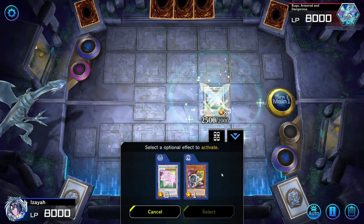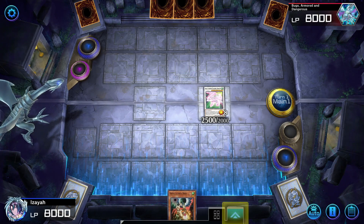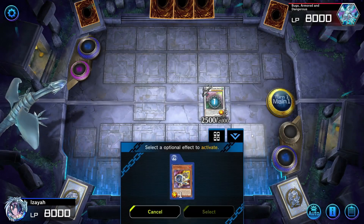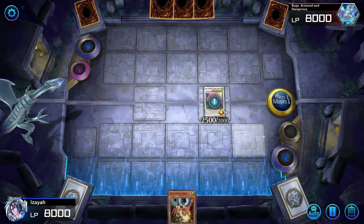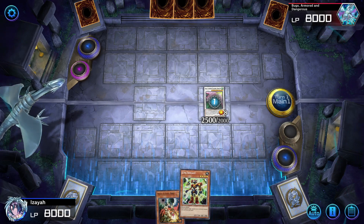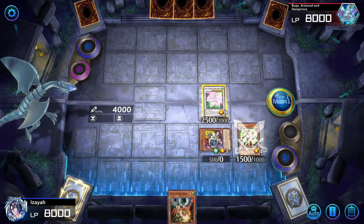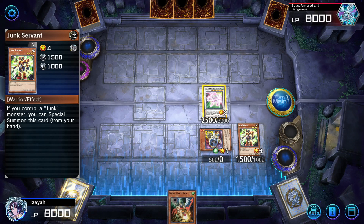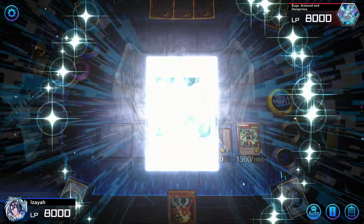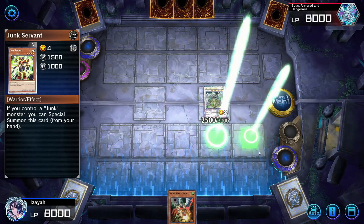This is why this combo line is one of the weakest and most vulnerable: if they still have one Imperm or Effect Veiler and they use that on our Axel Synchro, it's over. We can extend from here — we also activate Jet Synchron. We activate Sync One, we get our Junk Servant — this is why it's called the Junk Servant line. Special summon Jet Synchron, then normal summon Junk Servant. We have to normal summon our Junk Servant; that's why this line won't work if we need the normal summon elsewhere. Activate Excel Synchro — it's almost similar to the first combo line but still quite different.